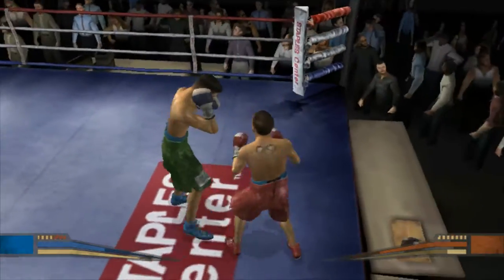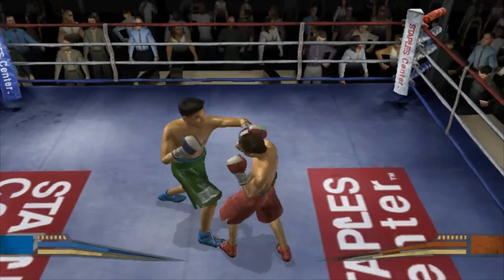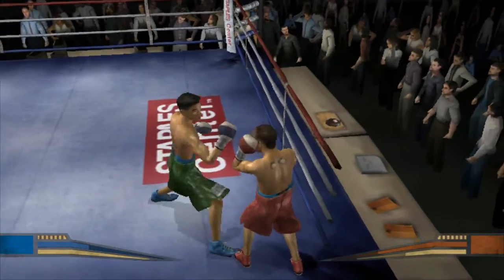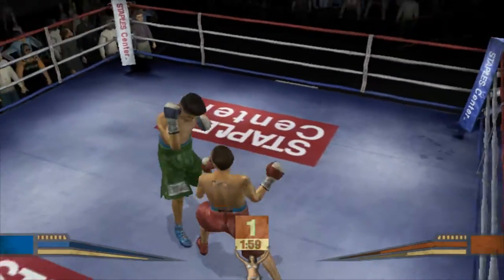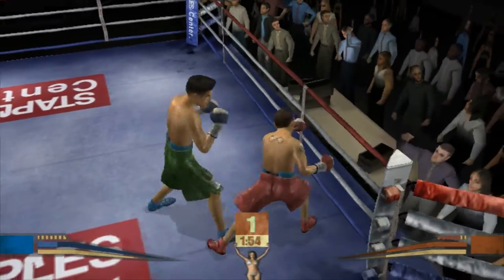That punch lands and gives him a little something to think about. That's a great move to make a miss by Canvas Assassin. Wiggles makes his opponent pay for trying to get too aggressive. A good punch finds its target. Canvas Assassin's miss with that hard punch. He looks a little off balance after missing with that hook.